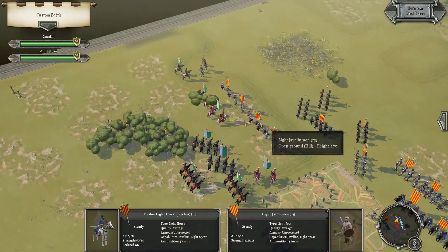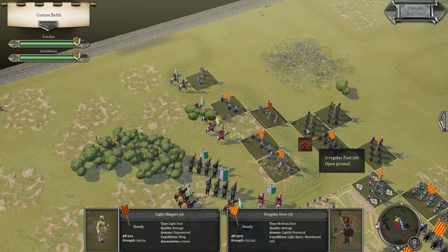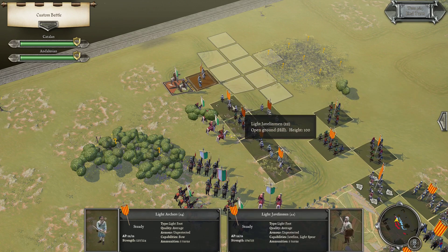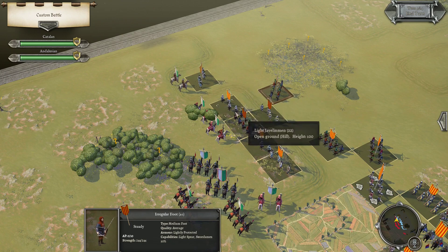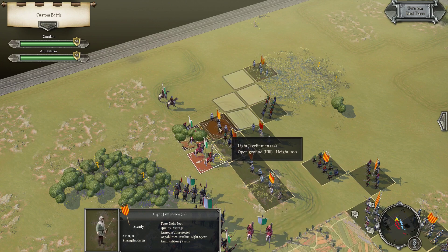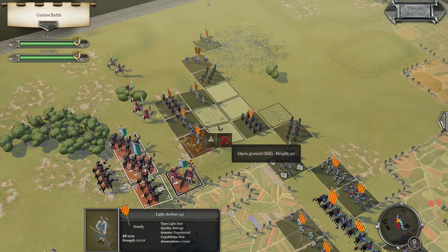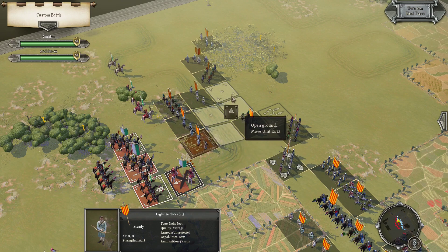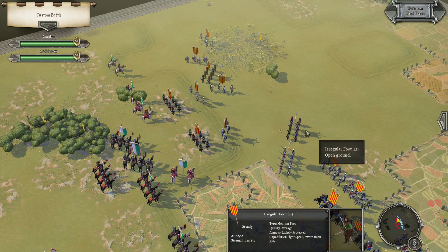Over here, we need to occupy that rough so we can pull back, throw, hold that. Back off into the marsh. Push — we need these irregulars to push off these light horse. To the wings, occupy that rough ground, get ready.